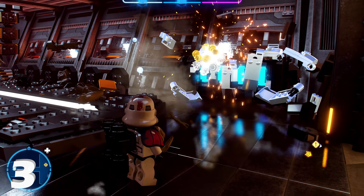Minikit number four is in that same room with all the tables. Up front there's a scoundrel puzzle — switch to a scoundrel character like Han Solo and aim at the middle. That plays a cutscene and gives you a buildable scale where two characters must step on it simultaneously. Build it, then step on each switch — one character on each. That triggers a hologram cutscene of walkers, and at the end you get minikit number four.